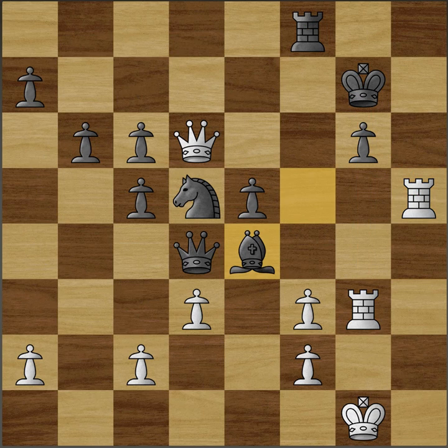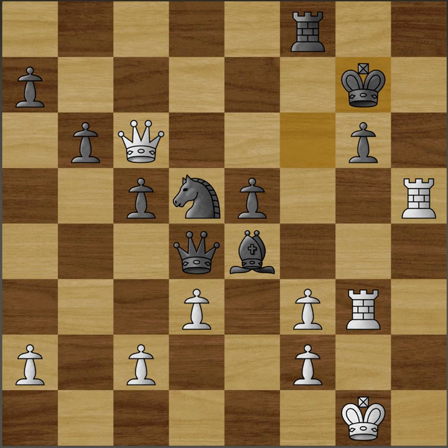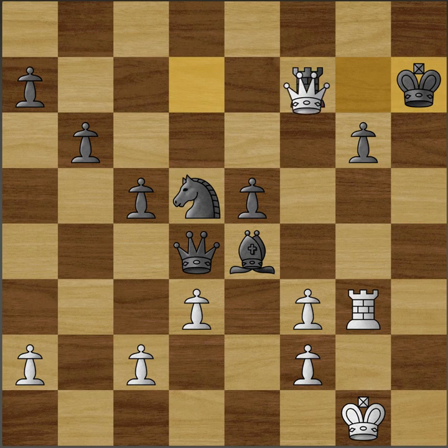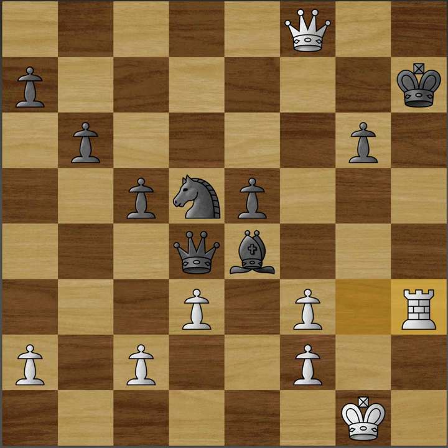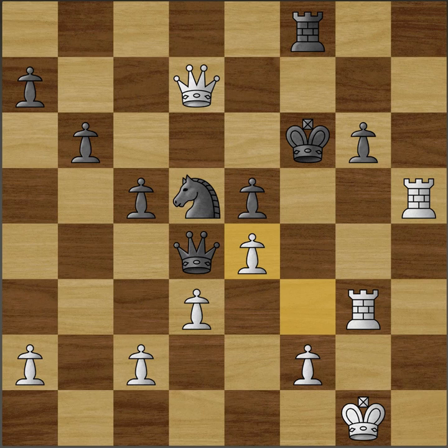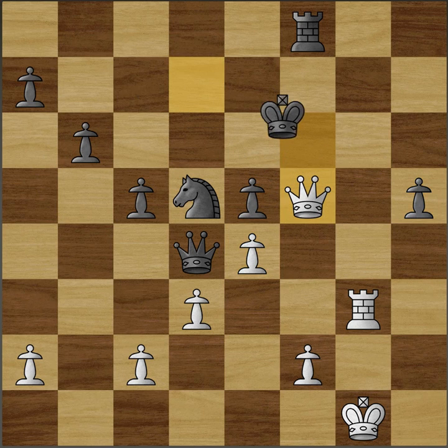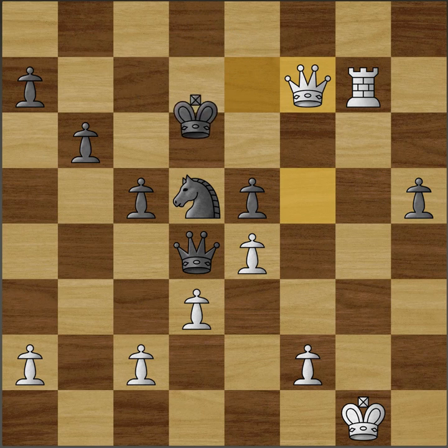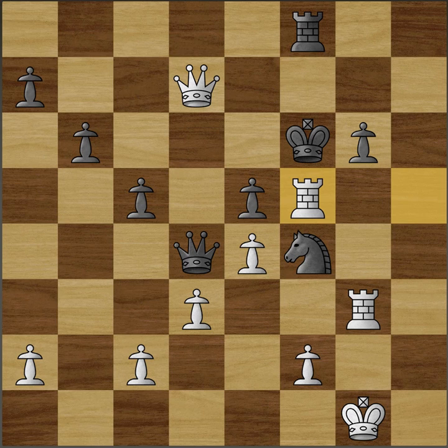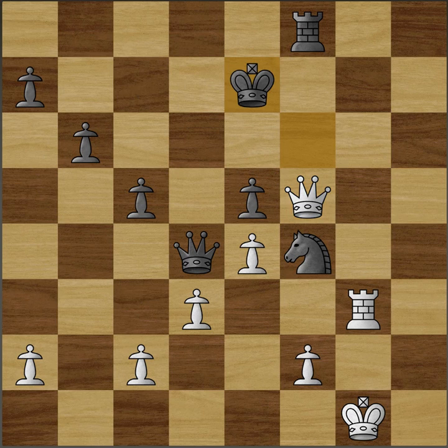So bishop takes e4 by Gelfand, but the king is just a bit too weak here. Queen d7 check, and there are just not enough defenders. King f6, queen takes c6, king g7, queen d7 check. The key point is that after rook f7, we have rook h7, and this is going to be mate. So after queen d7 check, king f6, and now f takes e4. And g takes h5 — just queen f5 check, and this is going to be mate. So g takes h5 doesn't work. Gelfand tried knight f4, but now there's a mate after rook f5. G takes f5, queen takes f5, king e7, rook g7, and this is just mating.